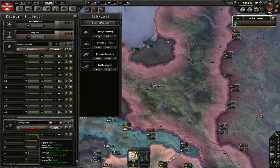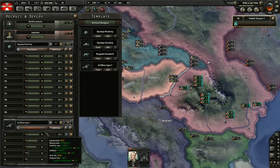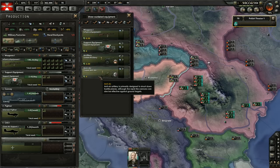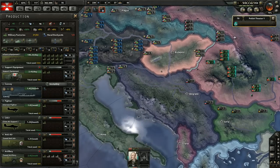Oh, where did we get artillery? Right, when we conquered Romania we got the artillery. Let's train five on repeat. So now we actually need equipment — we need anti-air and we need artillery. We only need a bit of anti-air but quite a lot of artillery.